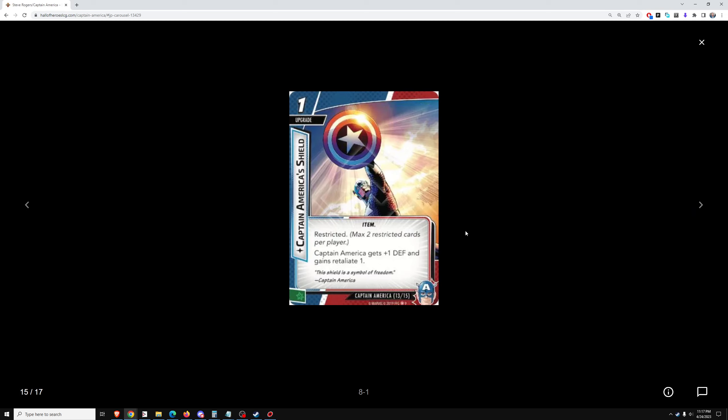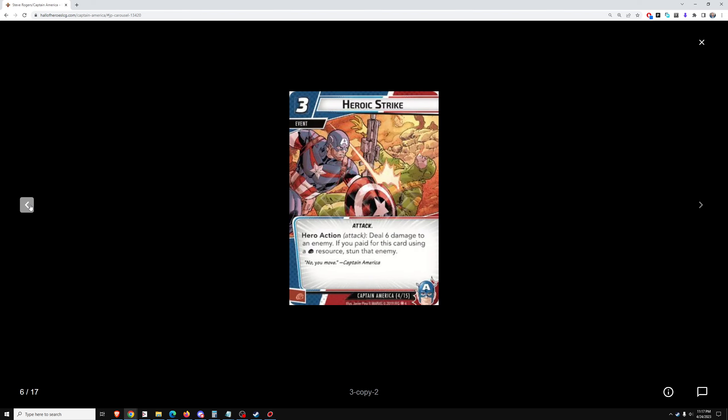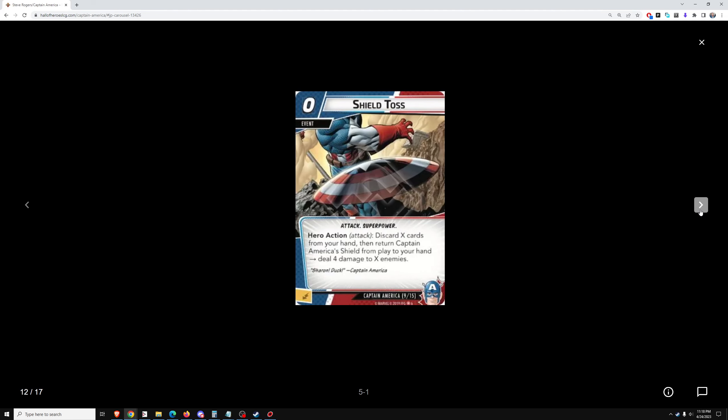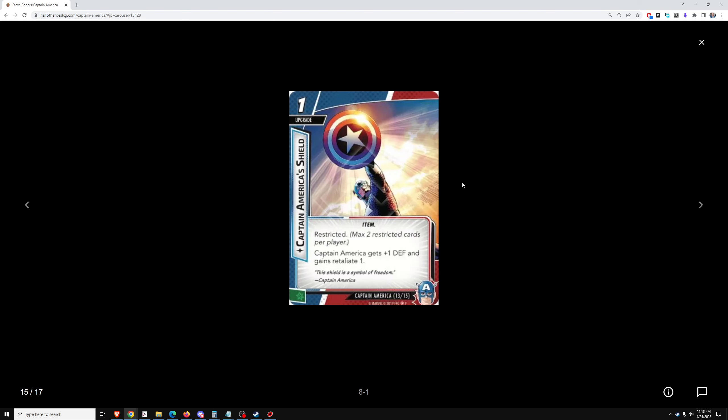Captain America's Shield — you start with this in your hand. It's restricted, maximum two restricted. It gives Captain America plus one defense and gains Retaliate 1. So he's actually a 3 defense, 2 attack, 2 thwart character, which I think makes him the highest stat character in the game — seven stats. Iron Man has four, Black Panther has six, She-Hulk has six, Spider-Man has six, Captain Marvel has five. So with this shield that he starts with in his hand, he has the most stats of any hero in the game, and very strong hero cards.